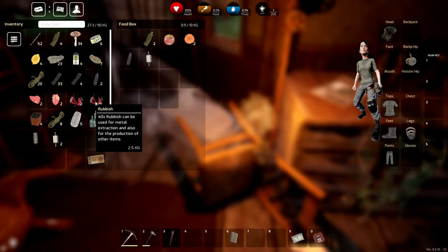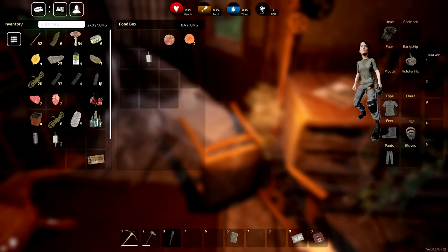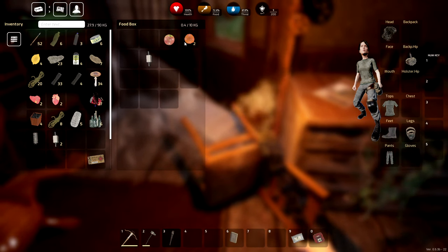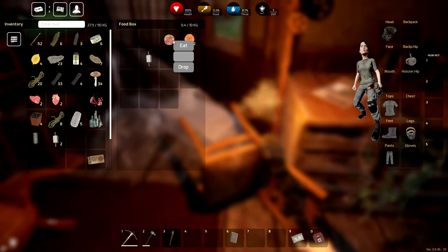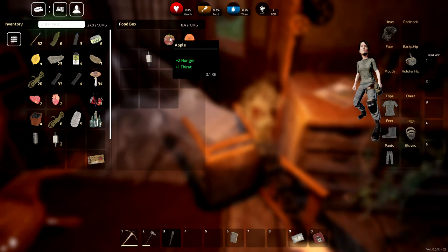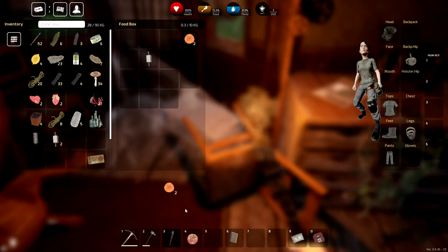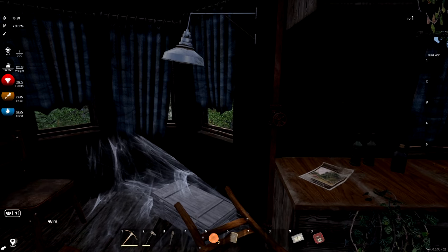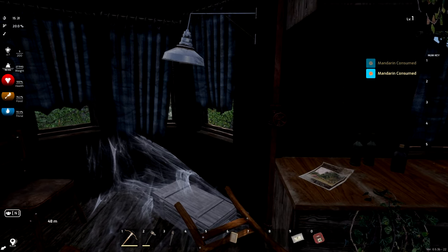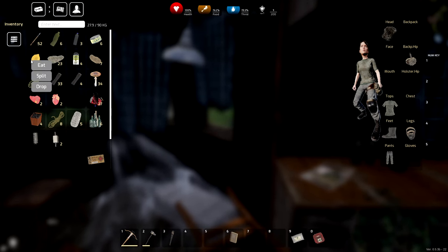Can't eat from the container directly — have to go through inventory. Let's eat from there — yep, that works. Got some water and food. What do the lemons give? Same thing. You can see the stats change as you eat. Should probably have an eat-all button for this stuff. I'm not going to eat raw meat though.